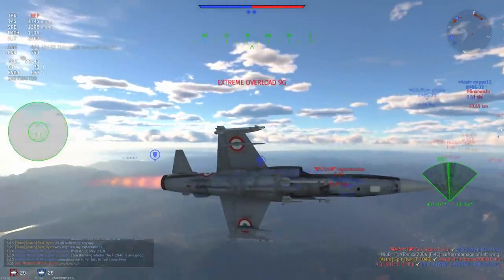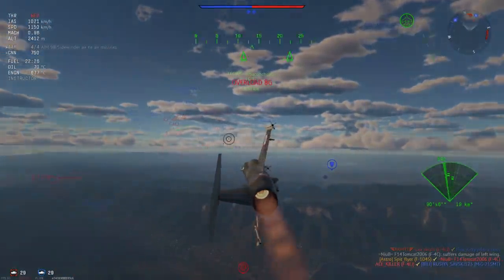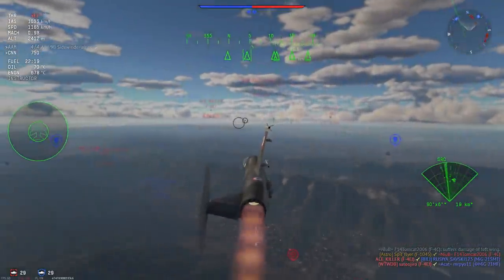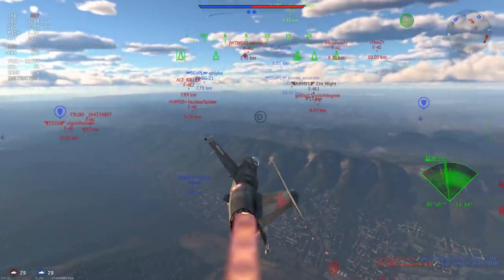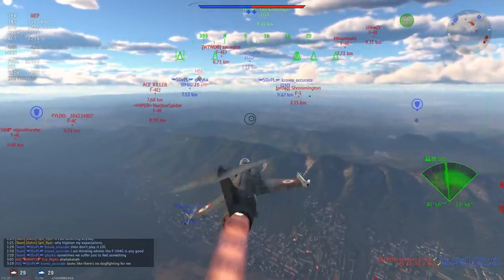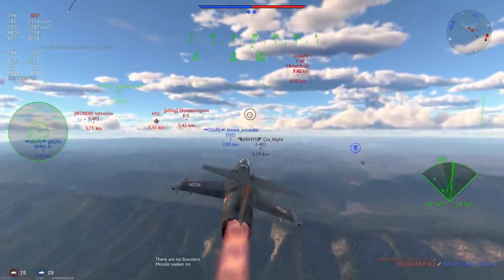Nice easy kill on an F-4C who was going out of the way to dodge — and this is one of the things the F-104S is really really good at. It's good at surprising phantoms who are normally used to having altitude dominance, and you can sort of disrupt that in this thing.